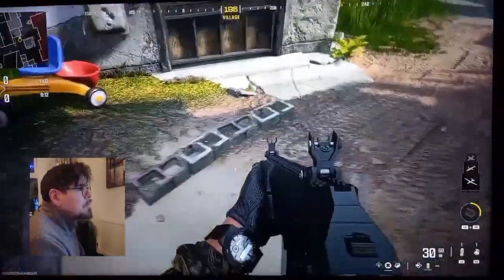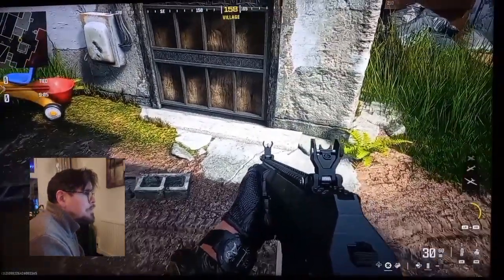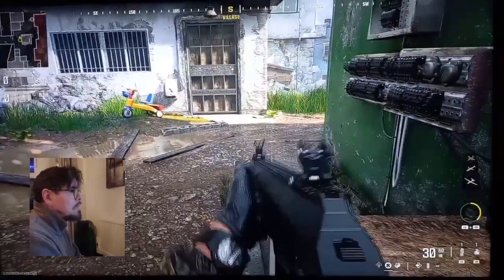Now, aim your smoke grenade to the right, right there by those bricks, so it kind of bounces into the door. You'll see what I mean when I do it — if I do it. It doesn't always work; in fact it very rarely works, so don't blame me if it doesn't work.